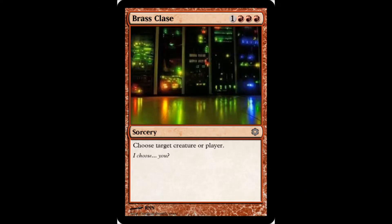Brass Clays — 3 red, 1 colorless. Choose target creature or player. And it's a sorcery, so you can't even cast it instantly. In case you're wondering, no, there is no other effect. You simply choose a target creature or player.